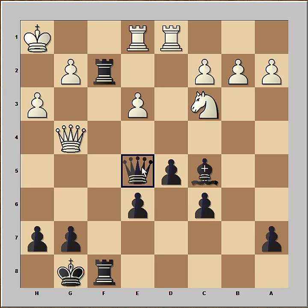Black played queen to e5. Have a good look at this position — why did black play queen to e5? If you wish, you can pause this video and try to find the purpose of this move. The idea is to place the bishop on d6 and to deliver checkmate on h2. Very simple.